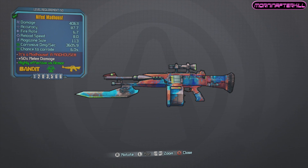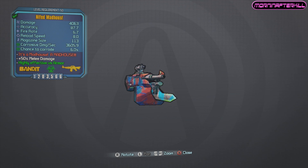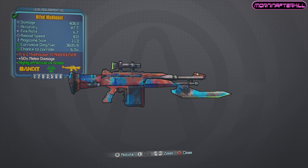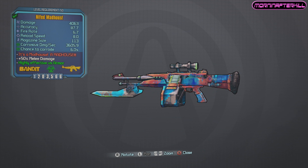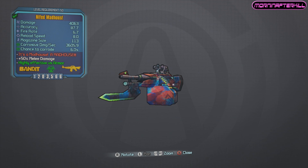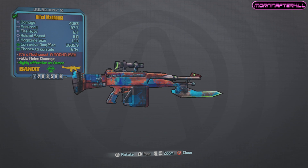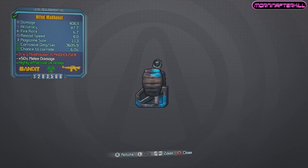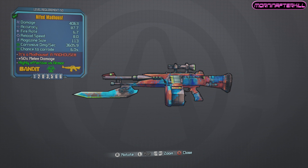The Man House is a bandit assault rifle that has a huge magazine capacity, coming in at 113. If you get this weapon in the elemental variety, it has a really low chance to corrode, catch on fire, whatever. It can also come with a bayonet as mine did, but it has such low damage and really poor accuracy that this weapon is actually rare for a reason — because nobody wants it. It is actually terrible to use, especially as an elemental weapon with such a low chance to do any damage over time.